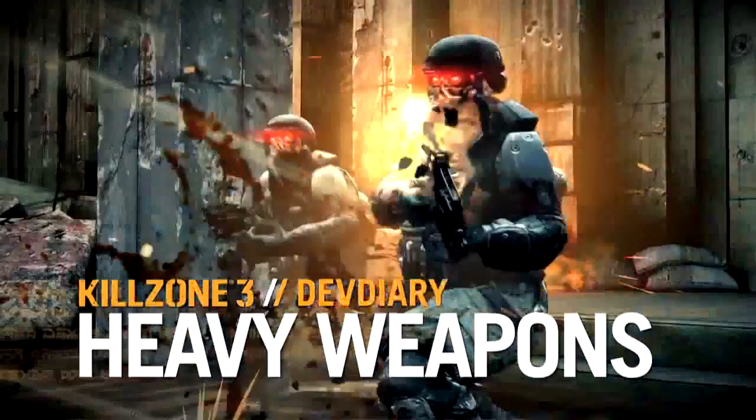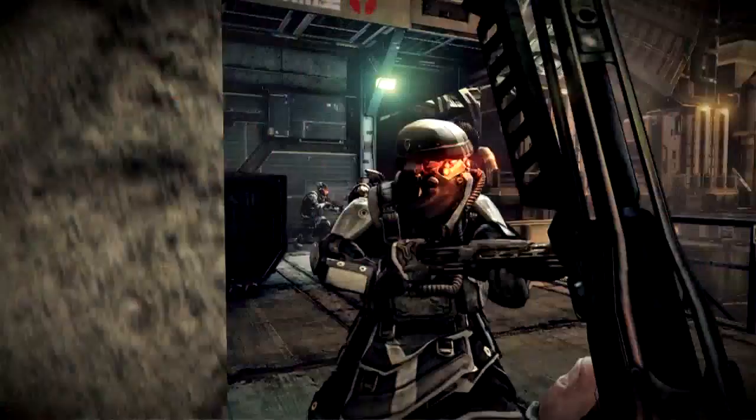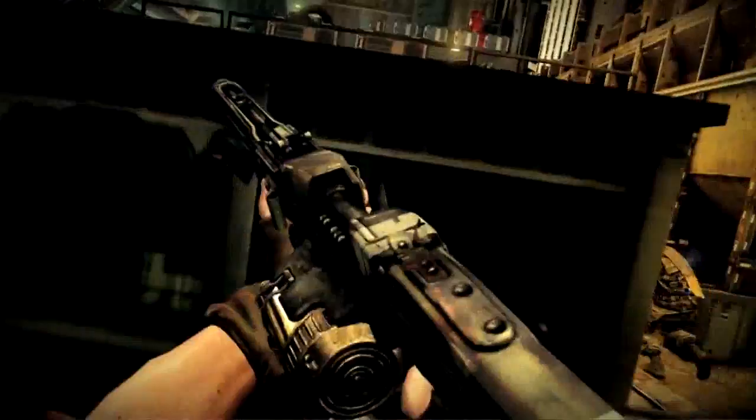At the end of the day, Killzone 3 is a shooter, and a shooter isn't a shooter without some very heavy weapons that you can carry around. For Killzone 3 we added a third weapon slot, and in this slot you can carry the heaviest weapons. The first Killzone had these really massive gyro-stabilized weapons, and that's something we brought back for Killzone 3. We're giving the player a giant minigun that he can carry around, as well as the Wasp rocket launcher, which is a multi-rocket anti-vehicle weapon.